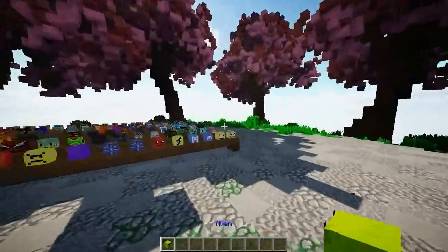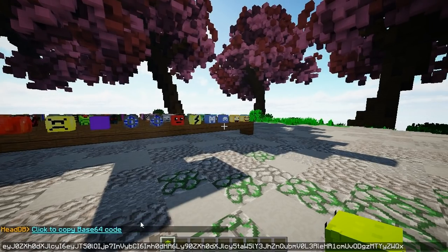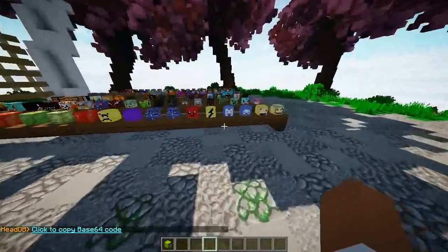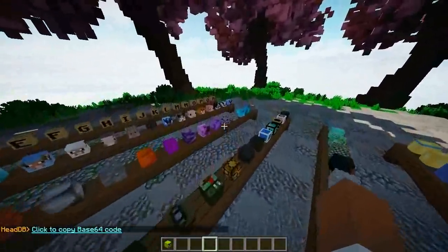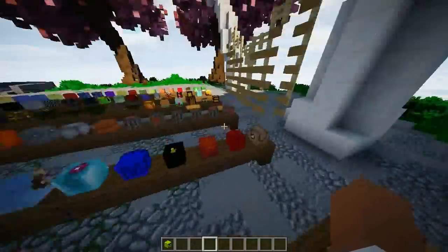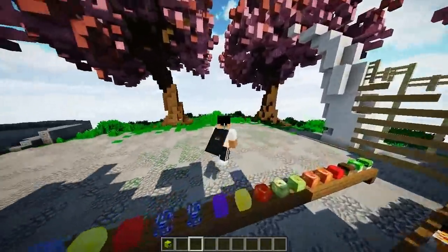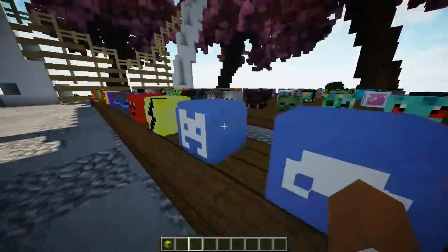Say there is a Base64 code that you're looking for in the head — you can go ahead and grab it. All you have to do is HDB, then space, 'base64', and you have to be holding the head as well and it'll show you right here. It's pretty much like a username for a skin — so this is just a quick way to copy it if you want to add it to the config as well.